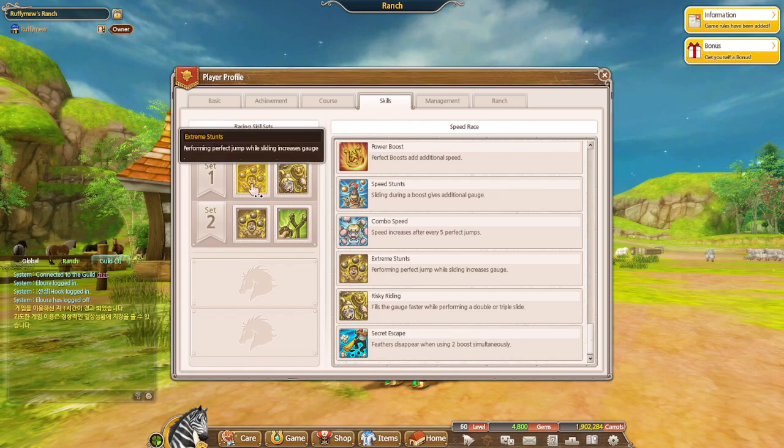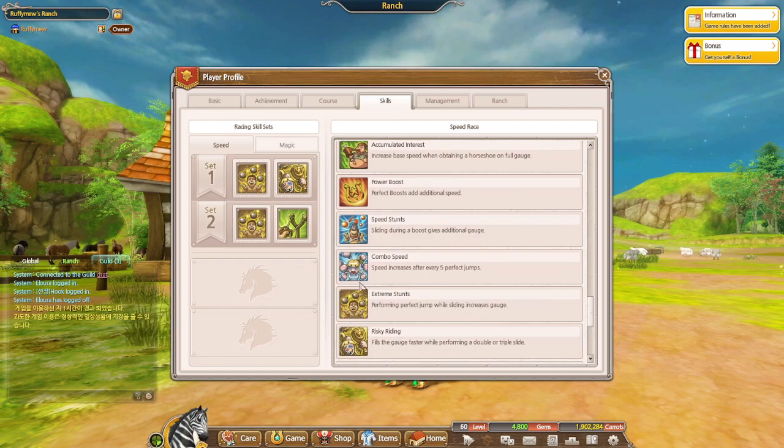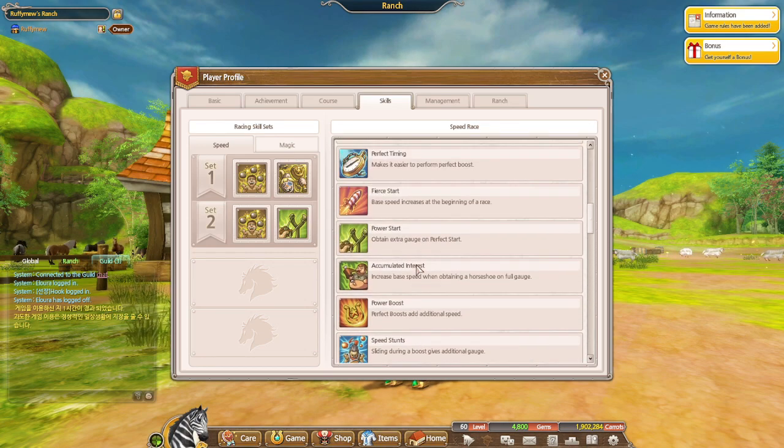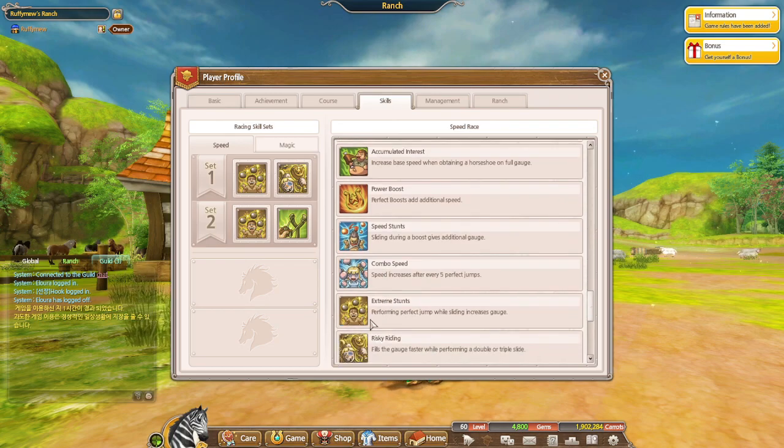This other skill — performing a perfect jump ball sliding increases gauge — is also pretty good. But I kind of want to try different ones as well. This one: sliding during a boost gives you additional gauge. I've never used these two, or honestly most of these, so I think I'm going to use Speed Zones as well.